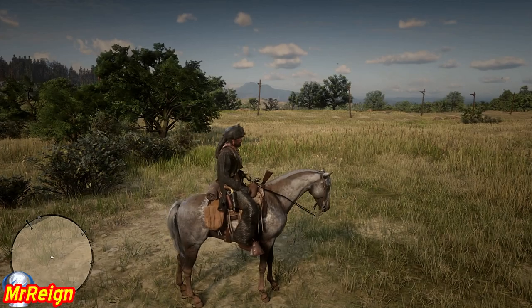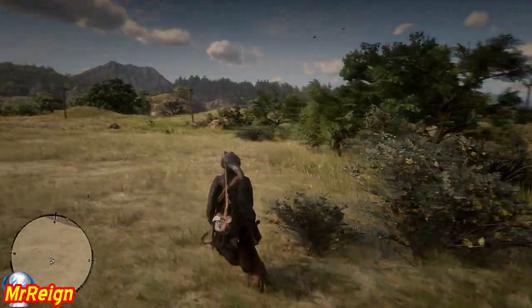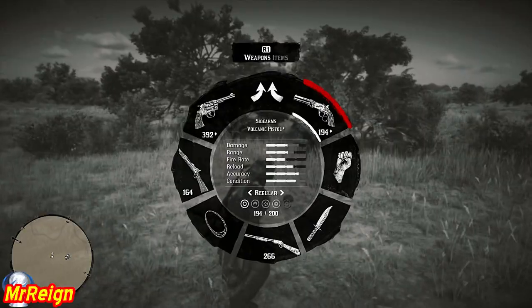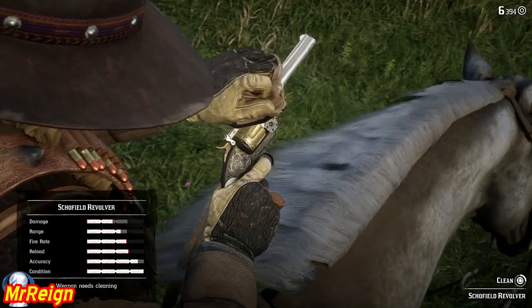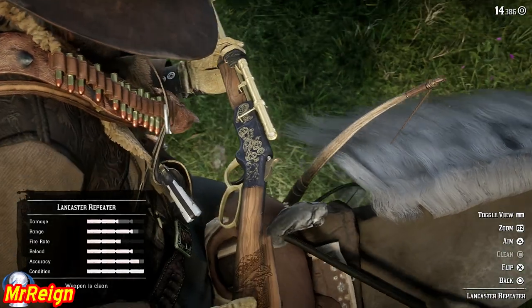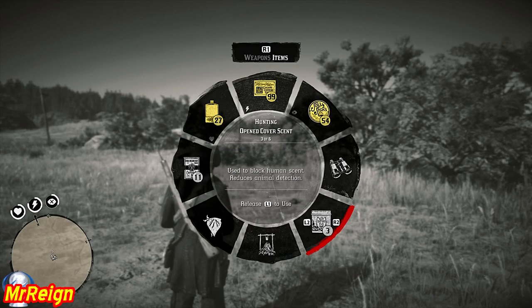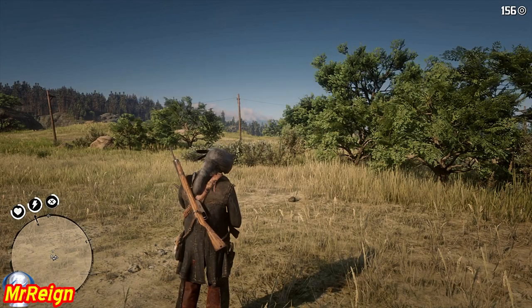First, look for a large pile of droppings. Before you get started, do the normals: cover your scent and clean your weapons. I realize this is different footage but I've upgraded my weapons — make sure they're all looking smart and shiny. Then we can head off to the first clue after covering our scent.